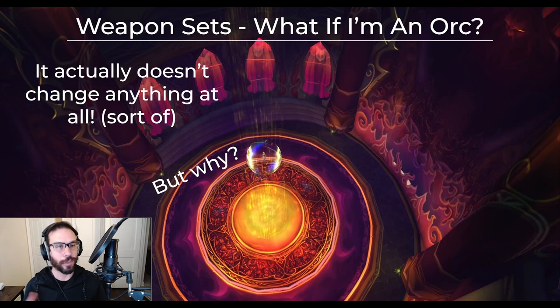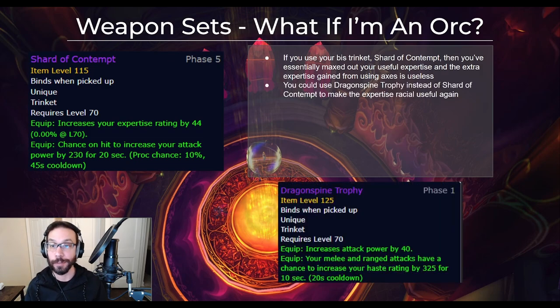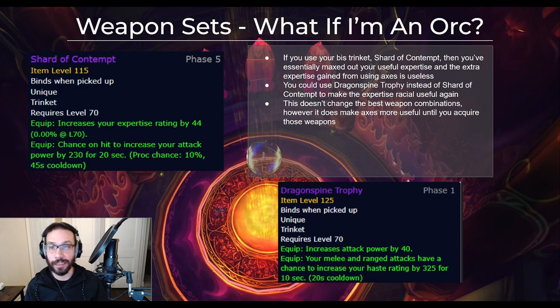You might be asking: what if I'm an Orc? That looked like a lot of fist weapons, and Orcs get bonus expertise from axes — what gives? Well, it doesn't actually change anything at all. If you use the Shard of Contempt trinket, you've essentially maxed out your useful expertise and the extra expertise gained from axes is useless. You could use Dragonspine Trophy instead of Shard to make the racial useful again — this doesn't change the best weapon combinations, but it does make axes more useful until you acquire those weapons.